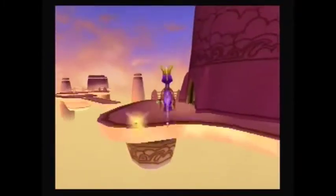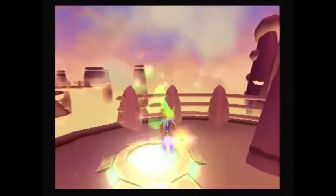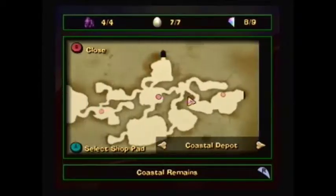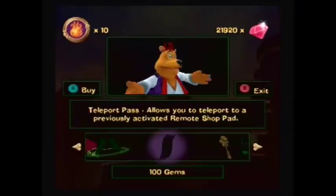Let's go purchase another Teleport Pass. Hey Spyro, over here. Ah, there you are, my favorite wallet. Use it to teleport to the Coastal Depot and Coastal Remains. That really is a good choice.